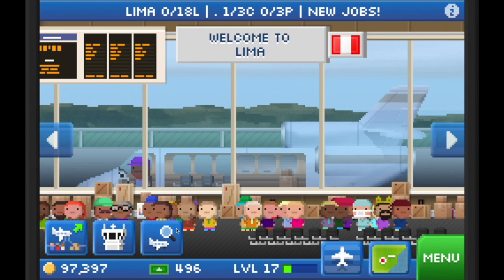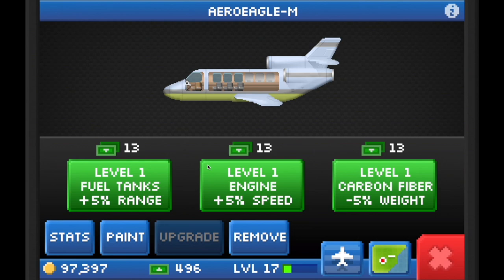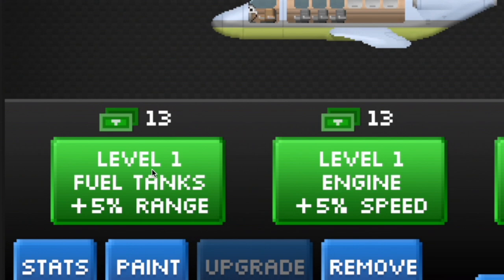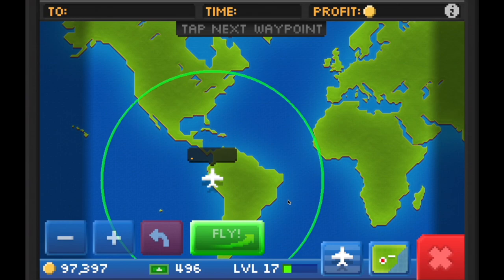I'm going to select my Arrow Eagle that is currently in Lima, click on the plane icon, and then click on Upgrade. As you can see, there are three different upgrades you can do for each plane, and there are also three different levels for each of these upgrades. So right now we're going to take a look at what the range upgrade will do, and to test the baseline we're going to go back out and see what the current range is for this Arrow Eagle.